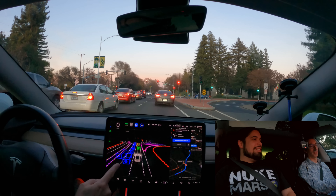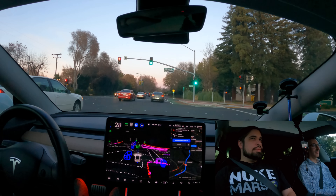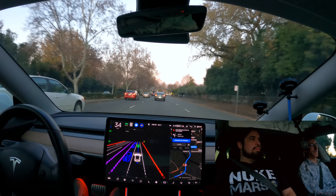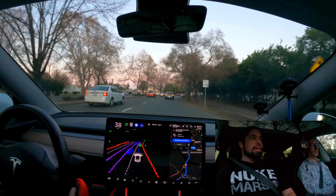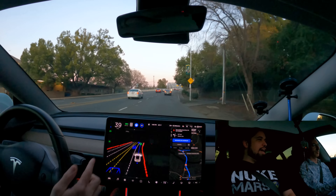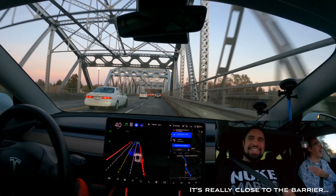Good evening everyone, we're back doing another drive and I'm with Mark — coding mark on Twitter, I'll put our handles down below. He's actually back with us. I think it was beta 5, maybe two builds ago, and this is beta 7 or 8. The only UI changes I saw were the text messaging in bubble mode like iMessage, the infotainment screen showing all different sources, and Spotify looks a little different.